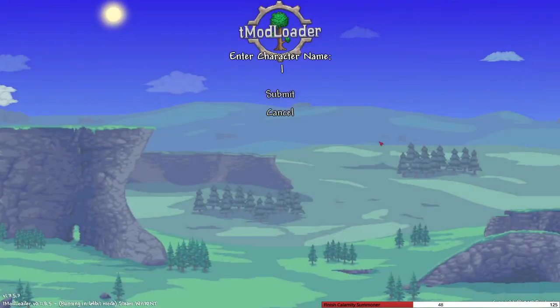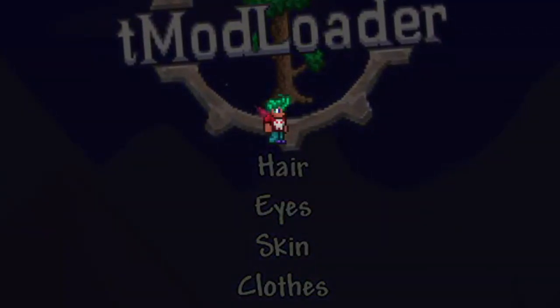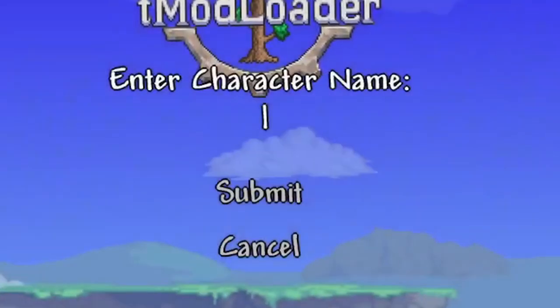Character time - let me randomize my character. Oh, I like this fit - my boy got the red with the skull on it. I'm going with Bonqueef - that's a pretty good name.